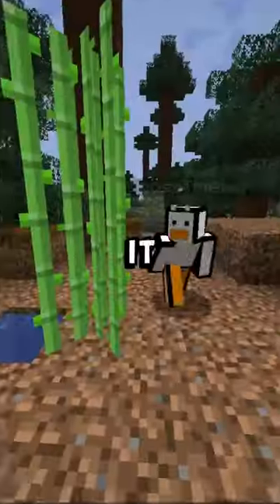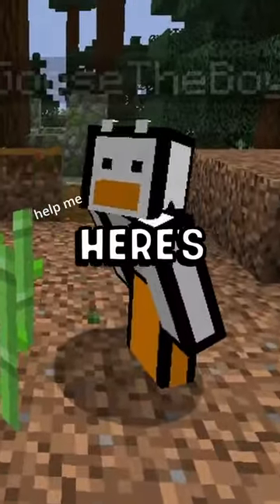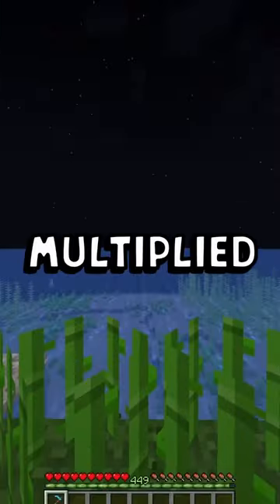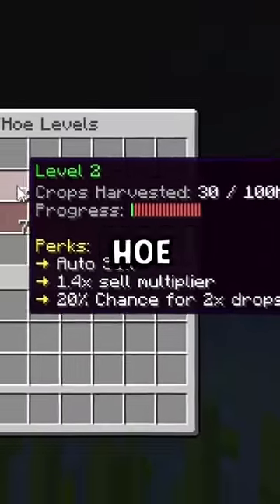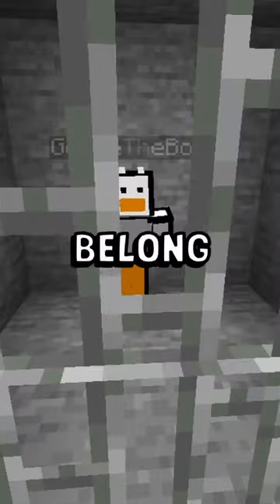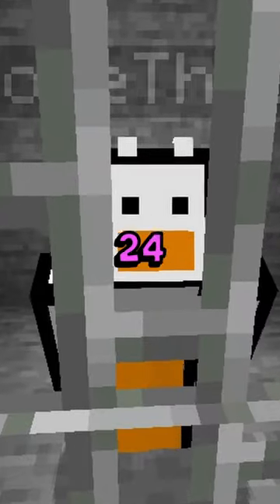I mined over 1 million sugarcane and it only took me 24 hours. Here's how. This server has harvester hoes, which automatically sell crops for a multiplied price depending on the level of the hoe. The max level requires 1.4 million sugarcane farmed. I belong in a mental hospital, so we'll do it in 24 hours.